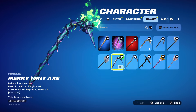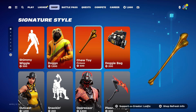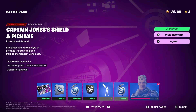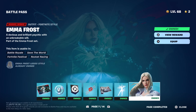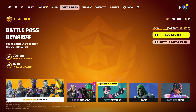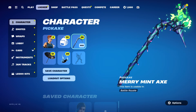It is approaching Halloween and it is kind of a Halloween pickaxe, since it was introduced during a Halloween season. About a month ago, Fortnite made a change where Battle Pass skins are no longer exclusive and could come out in the item shop — so for example, we could literally see Emma Frost come to the item shop in a year.